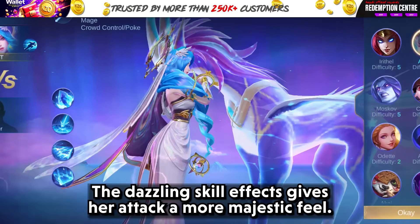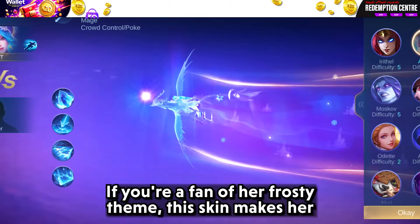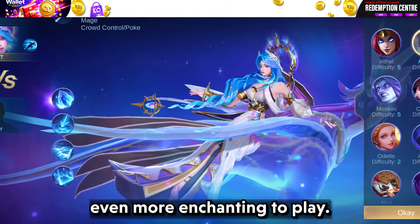Aurora looks stunning with her icy makeover. The dazzling skill effects give her attacks a more majestic feel. If you're a fan of her frosty theme, this skin makes her even more enchanting to play.